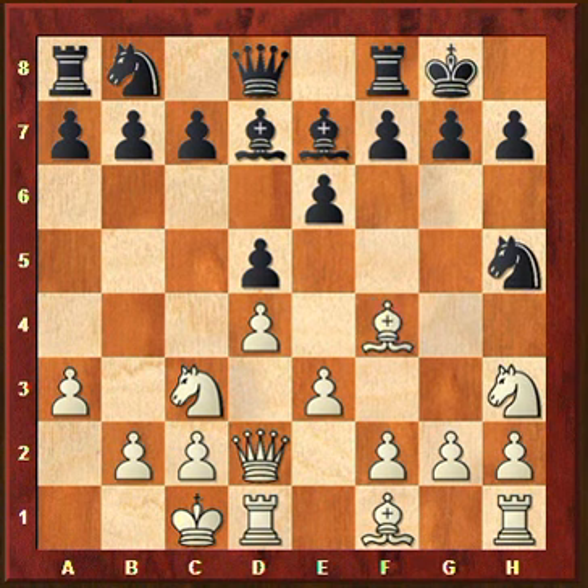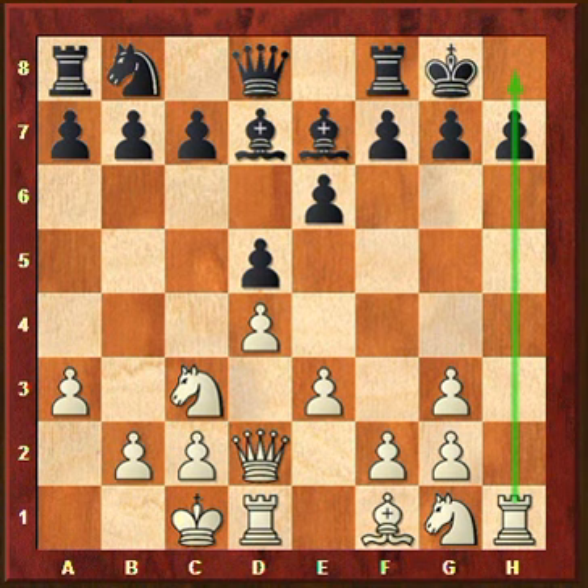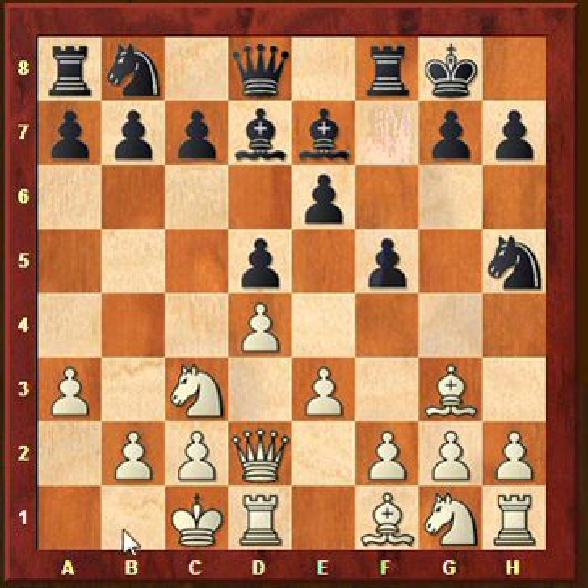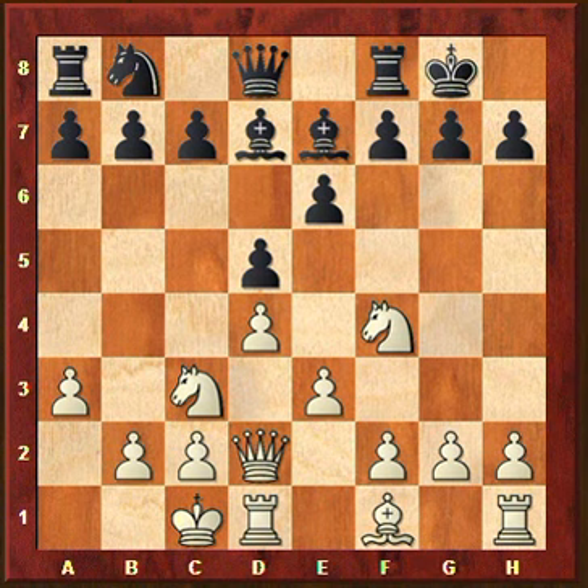I think it would be a better idea to play Bg3, because if he then wants to capture the bishop you have an open h-file - you retake with the h pawn - and now you have clear compensation for the bishop pair that has disappeared. So probably black should better not take on g3 but play something like f5 and then return with the knight to f6, having strong control over the central square e4. Anyway, Nh3 - I don't really like it - I find that you are giving one of your weapons away without clear compensation.